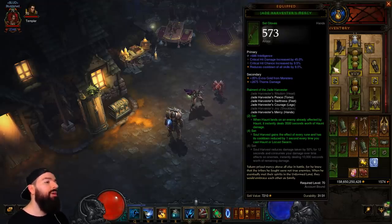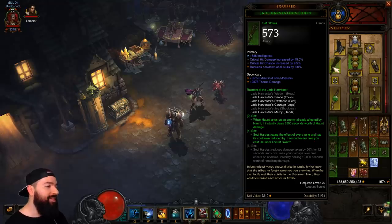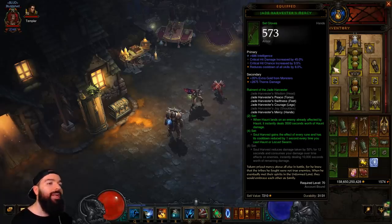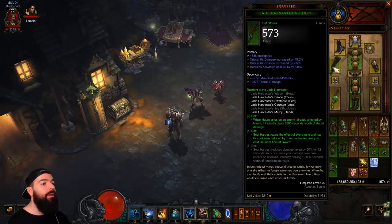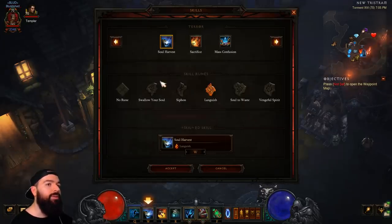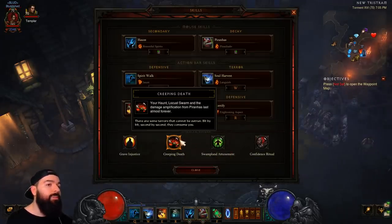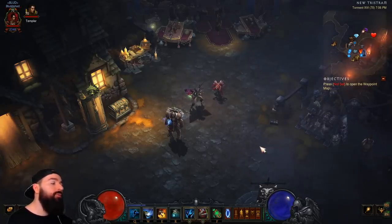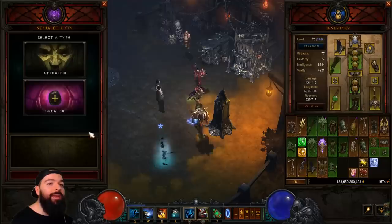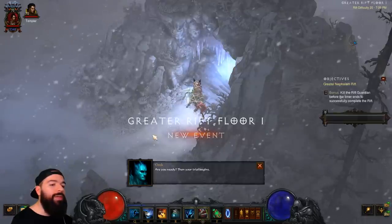The Jade set is super strong. The two-piece bonus: when Haunt lands on a target already affected by Haunt, it does 3,500 seconds worth of Haunt damage — you'll be two or three-shotting elites. It has really good single target for elites, but not the best wave clear. The four-piece has Soul Harvest gain the effect of every rune, with its cooldown reduced by one second every time you cast Haunt or Locust Swarm. So you spam Haunt and then pop Soul Harvest on the target. I would definitely use Creeping Death — your Haunt and Locust Swarm last forever. As your group does bounties, make sure to craft Reaper's Wraps if you can; it's nice to have more resource. Also, the first GR you do every season you get a Bane of the Powerful, which is really nice.